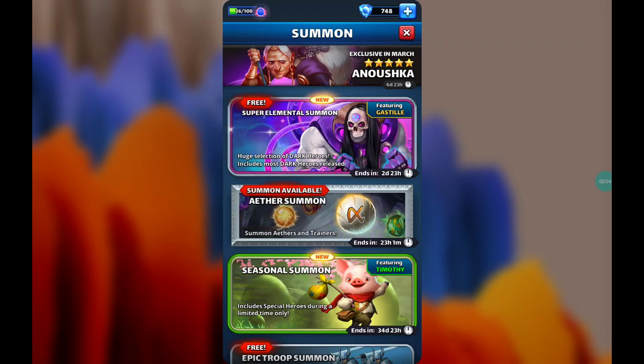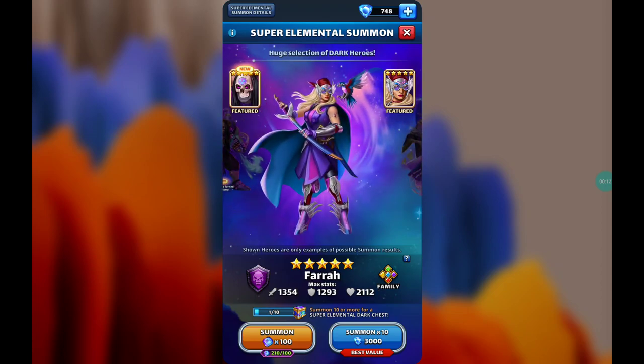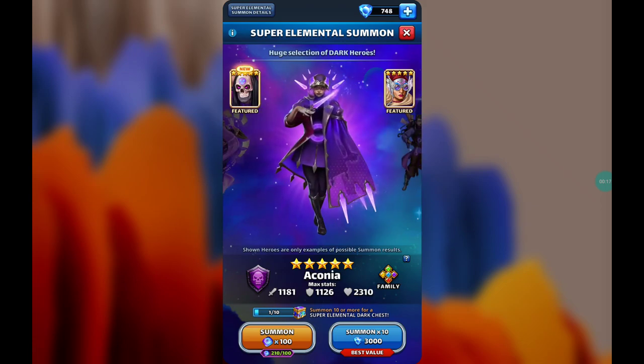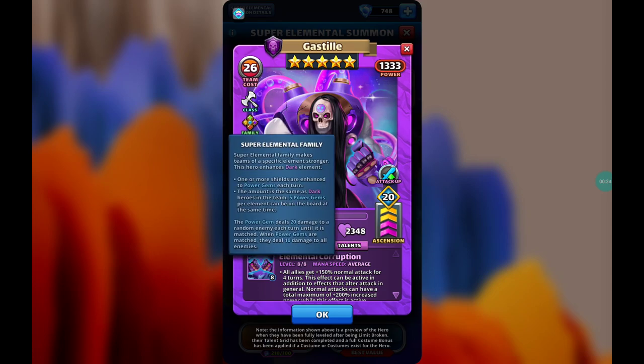Hello guys and welcome back to another video. Today the super elemental just dropped and it is the dark heroes. We have a new super elemental hero to take a look at — his name is Gas Style. He is of the dark element, of the barbarian class, probably the worst class in the game, and of the super elemental family.